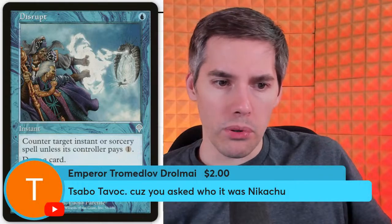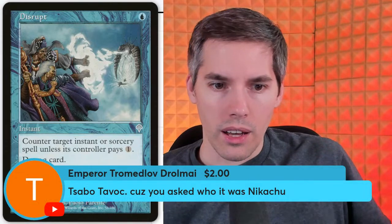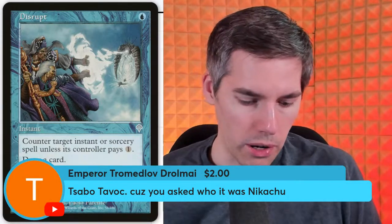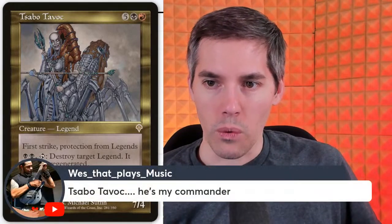Emperor with Tsabo Tavoc — this legendary creature got no love at the time. Didn't see any Standard, Extended, or any play. Red black five generic, 5/4 legend with first strike and protection from other legends. I can see why Commander players might like that card — protection from everyone else's commander. Also: black black, tap — destroy target legendary creature, it can't be regenerated. These days that five generic mana means nothing in Commander. This is like a top tier commander — protection from other commanders, and you can blow them all up.